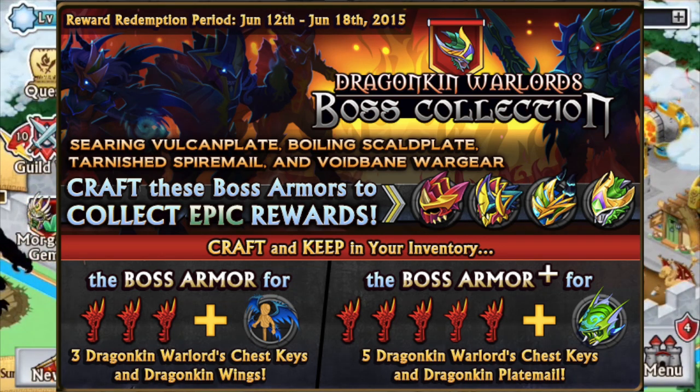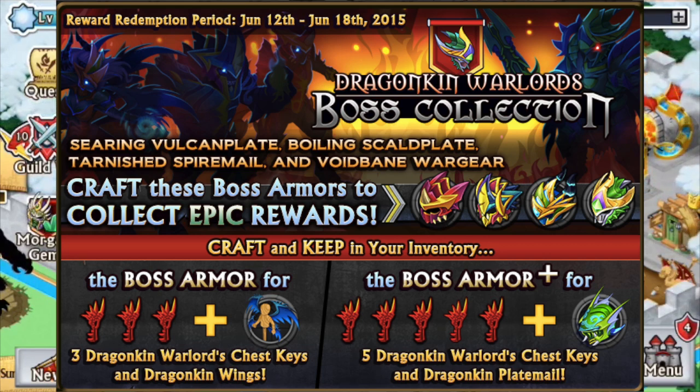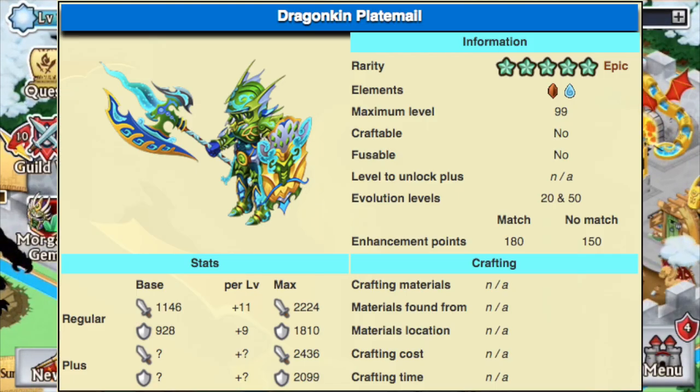The chest is probably going to be like ten times chance for epic, or something good — so hopefully you can get something from the chest and you get that pick as well. Right now I have the stats for the Dragon King Plate — the regular — on the screen, and you guys can check it out. It's really attack heavy, so if you need an attack armor it's good for that, and it's earth and water.